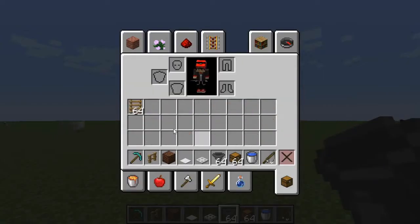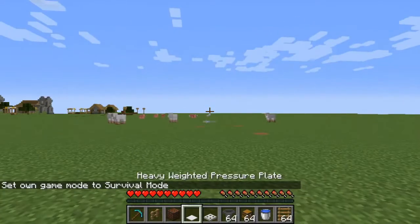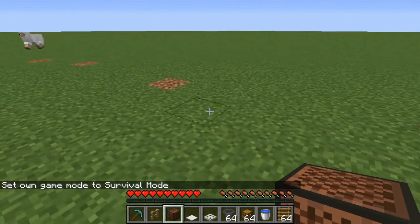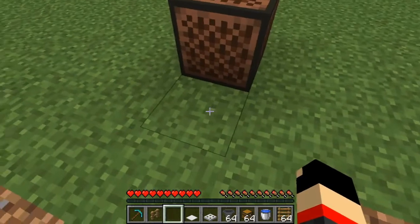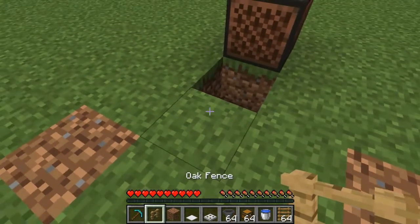Let me get into survival mode. First thing you have to do is figure out where you want to put this AFK fishing farm. Once you select a location, go there and put down the note block. Then dig a hole in front of the note block and put down the fence.